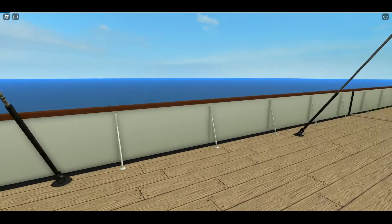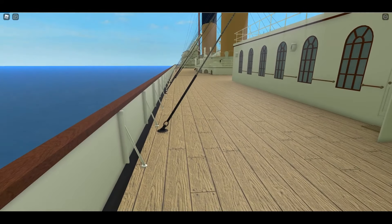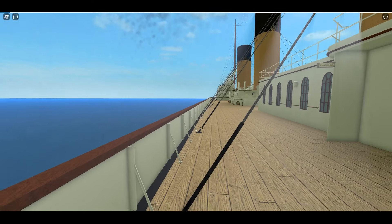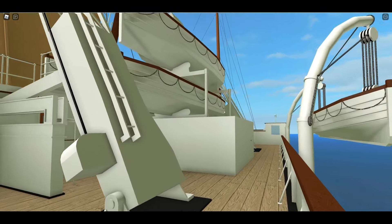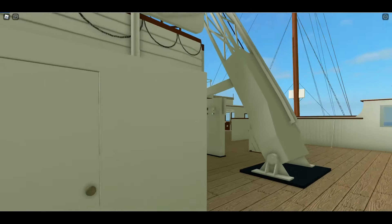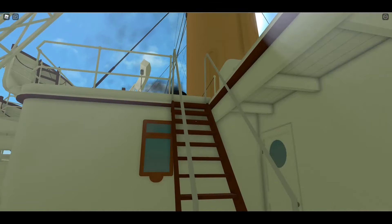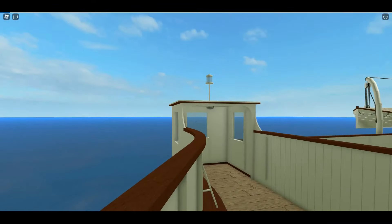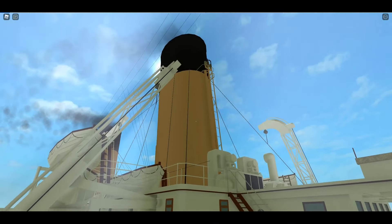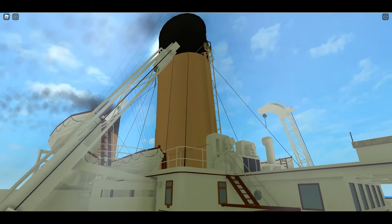I can't remember if on the RMS version there weren't supposed to be lifeboats stacked here — I think they were supposed to only be stacked here in the cradles. Somebody tell me in the comments. That's beautiful right there — look at the smoke coming out of the smokestacks. That looks pretty realistic, I like it a lot.